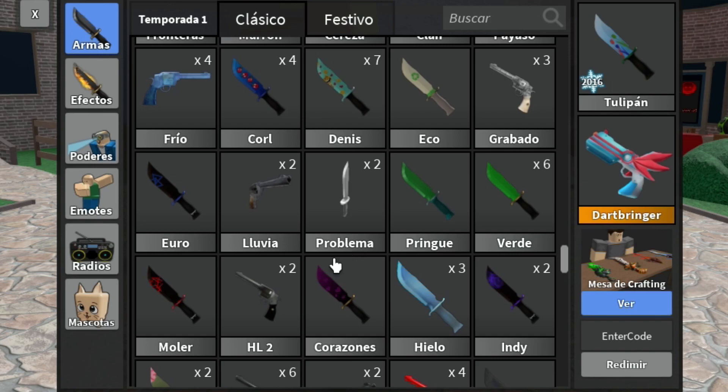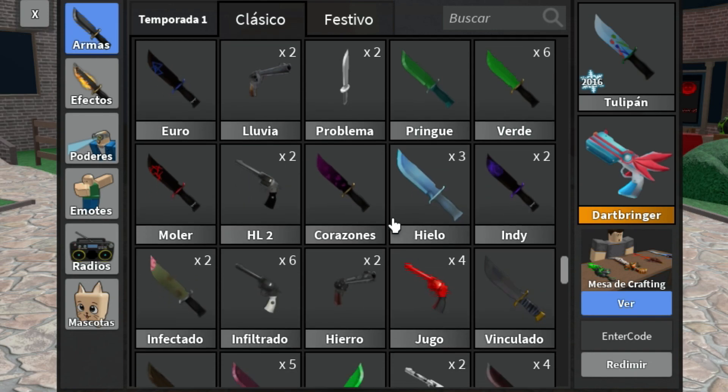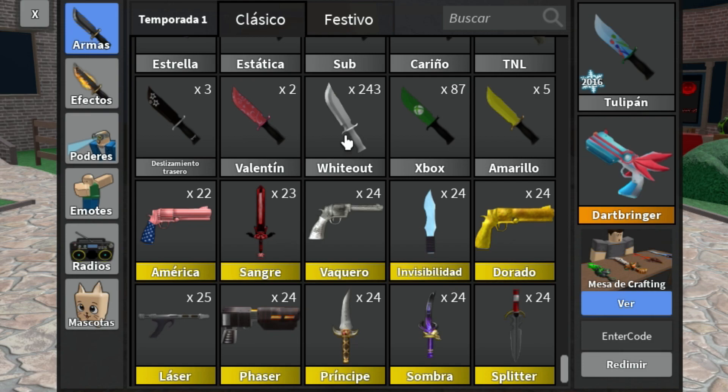What is Glitch Knife called? Glitch Knife is called 'Problema' — so this knife has a problem. Yep, I do agree with that. Neon is Neon. We have School, same thing still. 'Chispa' two and 'Chispa' three. These are pretty cool though.